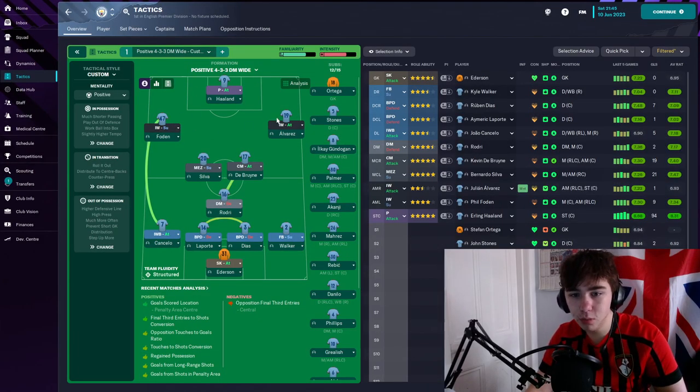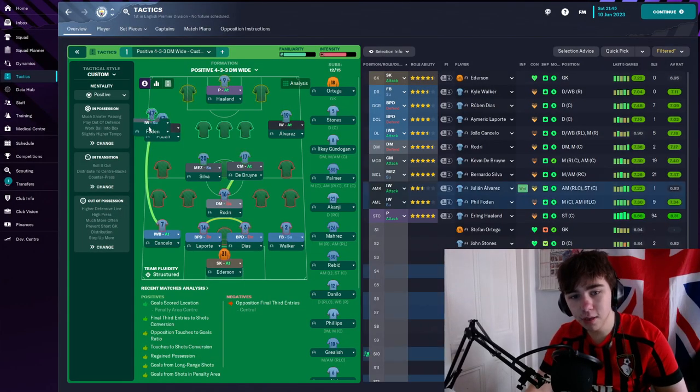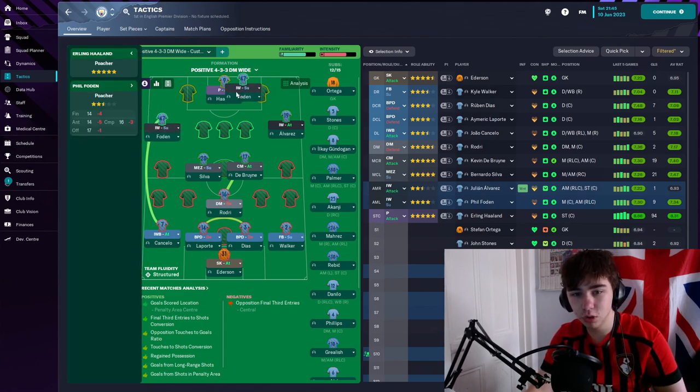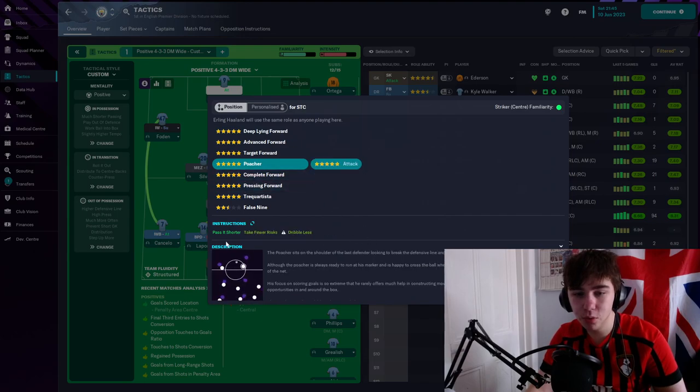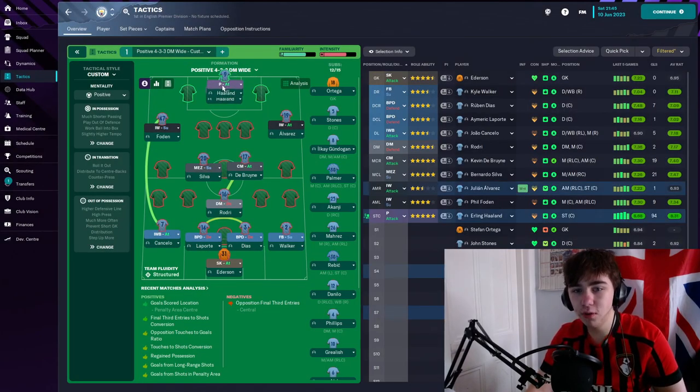Out wide on both wings we've got two inverted wingers, and they both have the instruction to pass it shorter and stay wider. What we actually want these inverted wingers doing is picking the ball up from wide and then driving centrally with it. For striker we have a poacher with pass it shorter turned on — we want Haaland not drifting into channels, just always being a central presence.